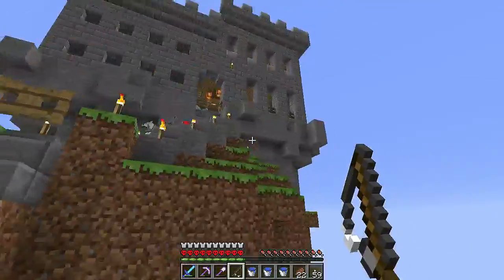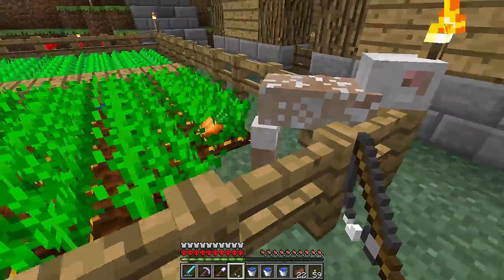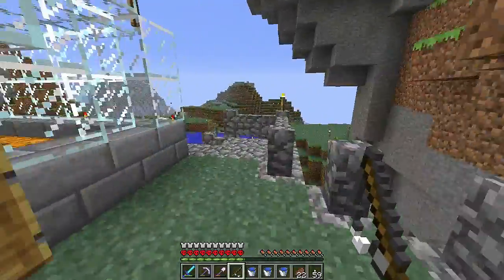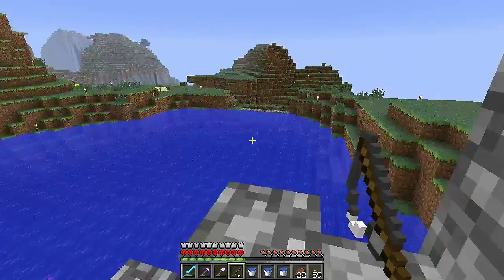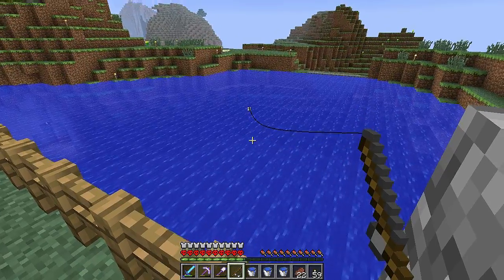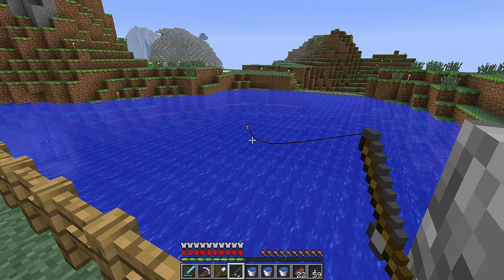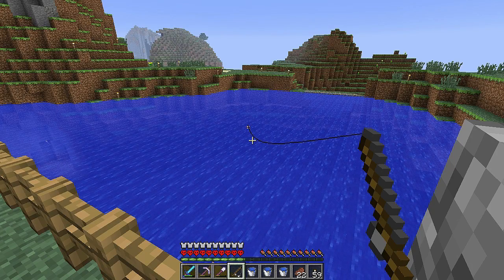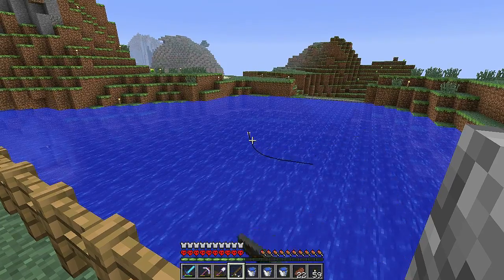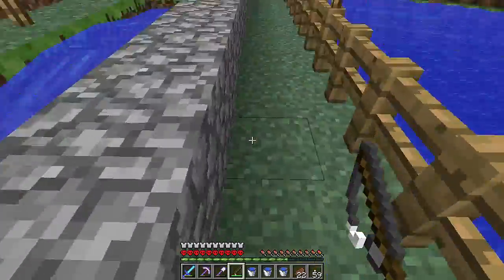Oh, and the sheep that was up here jumped down and somehow got in here — I don't know how — and he messes up my carrots. So here's the lake. Looks pretty nice and we should be able to fish from here. Let's give it a try. Waiting for the bobber... I got it! So we can fish from up here.